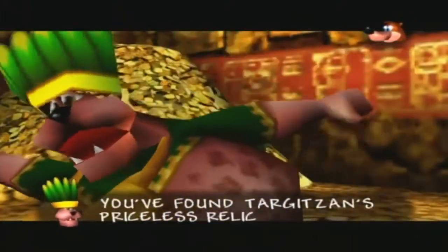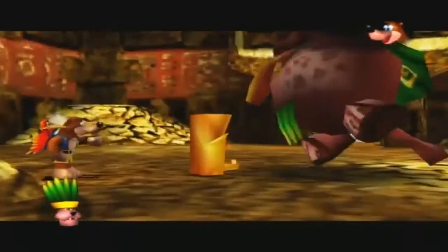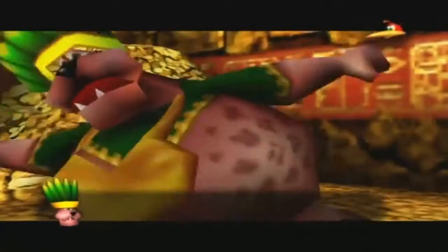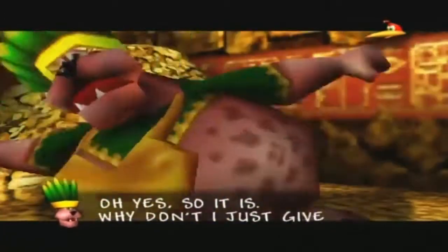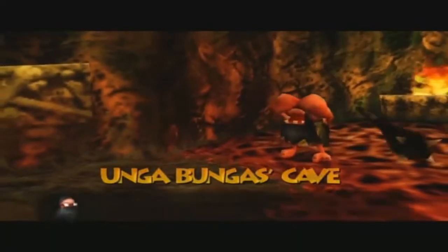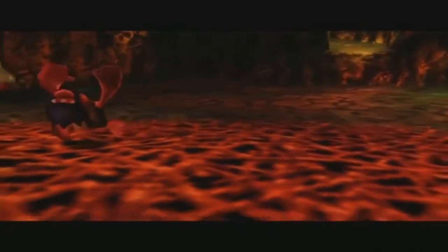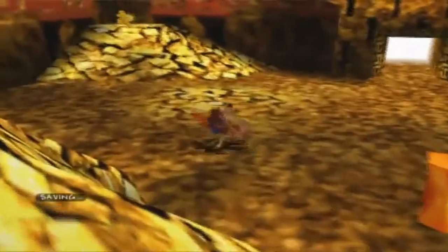'You found Targatzan's priceless relic thingy! The cavemen stole it. Why those thieving little—' Careful, this is a family game. 'Oh yes, so it is. Why don't I just give you a Jiggy?' That makes sense to me. And with that we have our next Jiggy. I wonder how Ungabunga's gonna react to this. 'Aye! Pebble gone! Me in mud's trouble! Big beatings!' Gee, I wonder what happened to the relic.